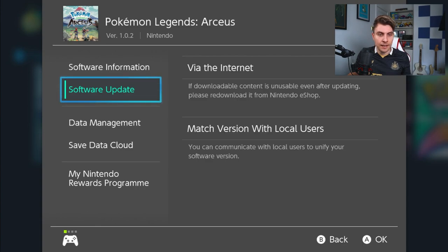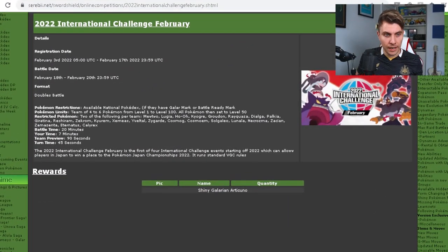The next update is regarding an online tournament taking place February 18th through to February 20th. Registration is currently open — it opened on the 3rd of February and runs until the 17th of February. The event takes place over the weekend with a maximum of 45 battles total and a maximum of 15 per day in Sword and Shield.